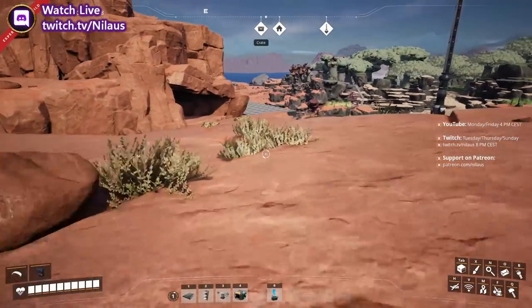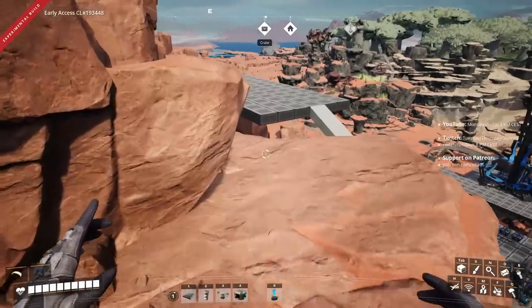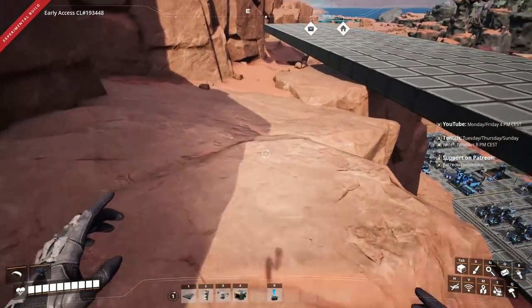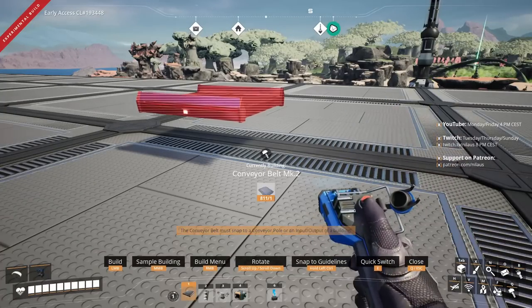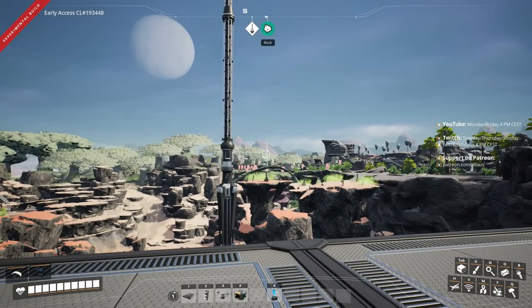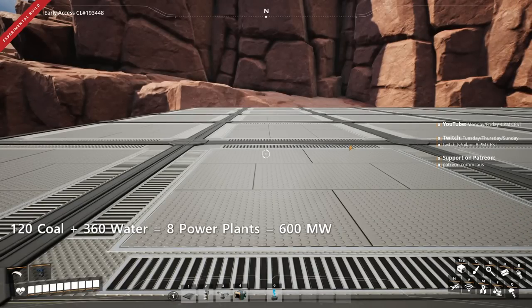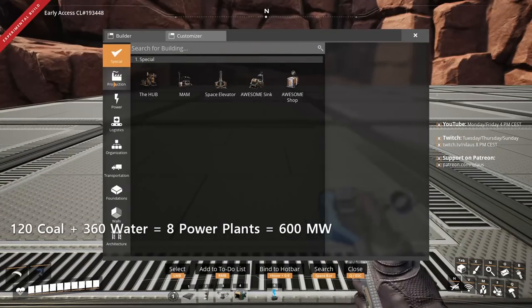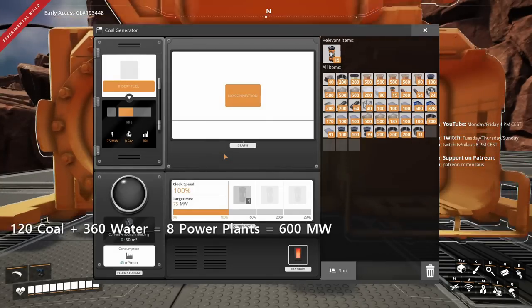The first thing for coal power is to get a sense of ratios — this is one of the most important things. Currently I only have Tier 2 belts, which transport 120 items per minute. So if I bring in one full belt of 120 coal, that needs 360 water and will feed eight coal power plants. Eight coal power plants will produce 600 megawatts of power.